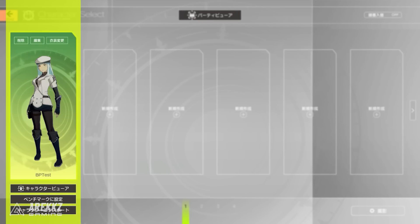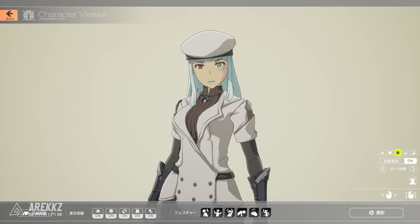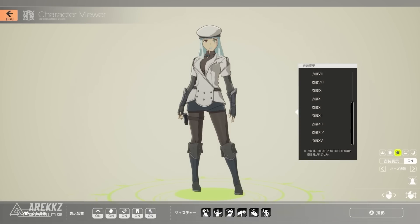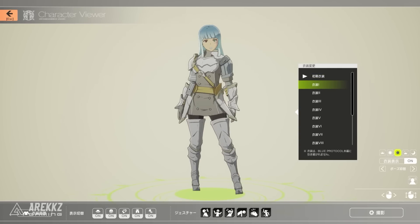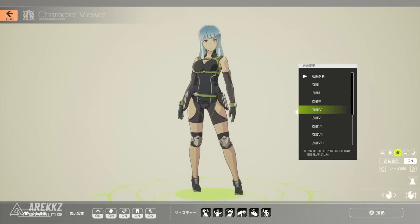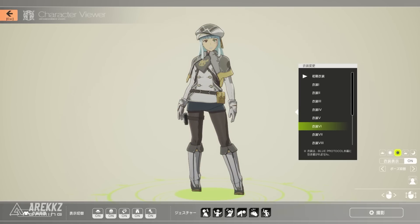Once you go through and create the character you like, you have the option to go into the character viewer. In this screen your character appears on a blank background where you can zoom in and take a look at them. You can try on different costumes for the different classes, take on and off different pieces of armor, change the lighting conditions, take photos, and play around with different emotes.